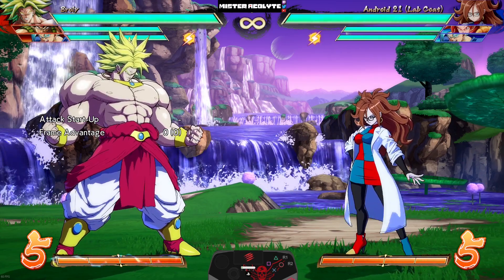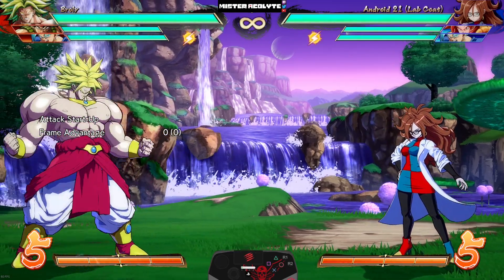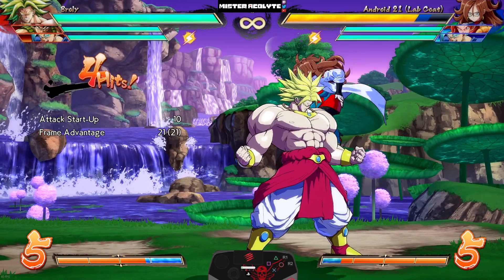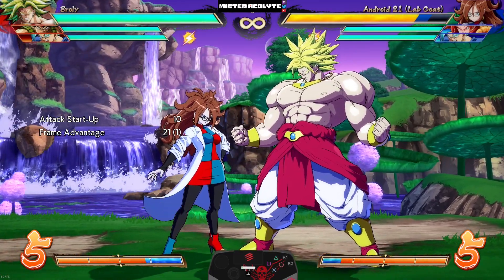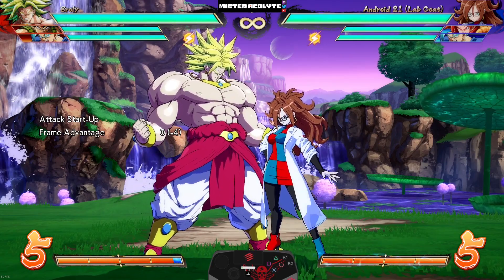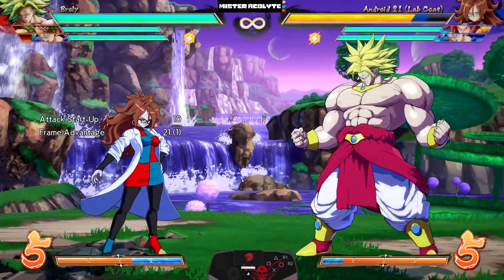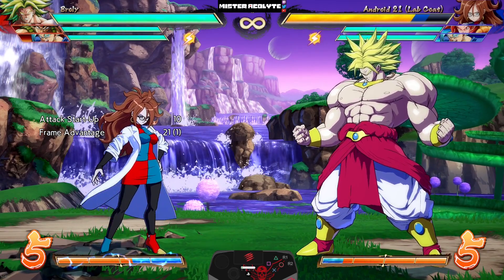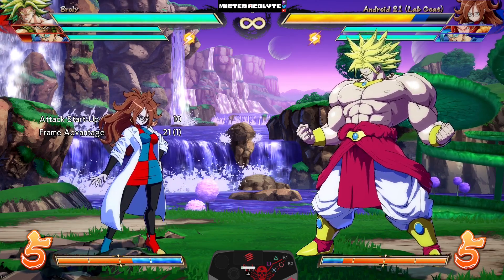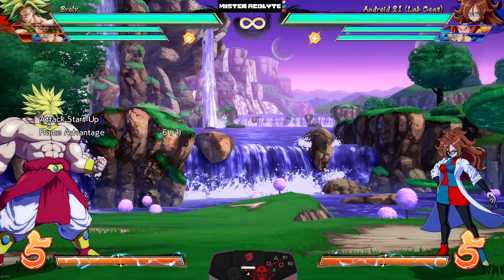Z Broly — also known as Z Bully — definitely lives up to that name in this patch with some pretty wild buffs. They buffed the Freight Train — also known as Lariat Express — it now has less recovery on hit, making it even easier to get combos. Both the medium and heavy versions of Eraser Blow had the effect on hit adjusted — when you hit it mid screen you now get combos, actual loops. Some pretty crazy stuff on Twitter — you can use this move multiple times to get loops.